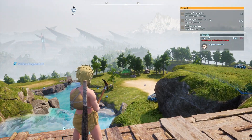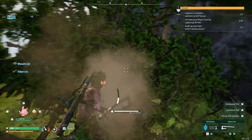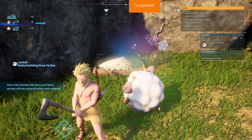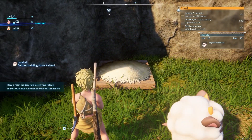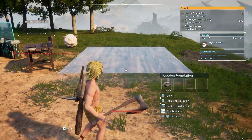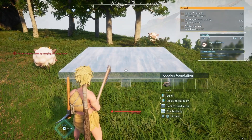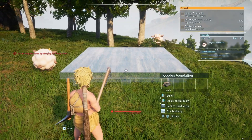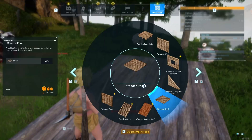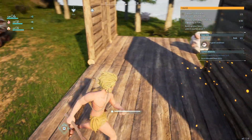That's a very big pal. And there's a bed for our pal. All right, let's get started on a base for us — doesn't have to be anything big right away. Let's get a doorway going, put a wall there.